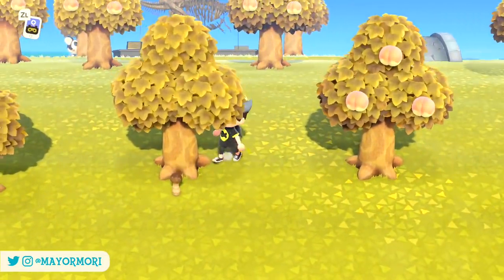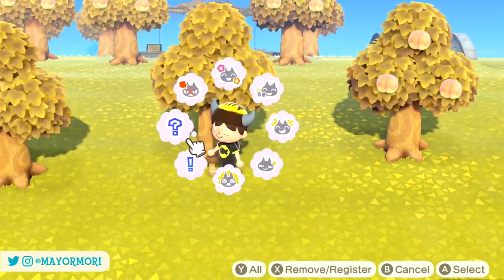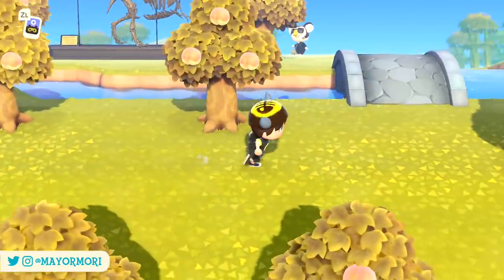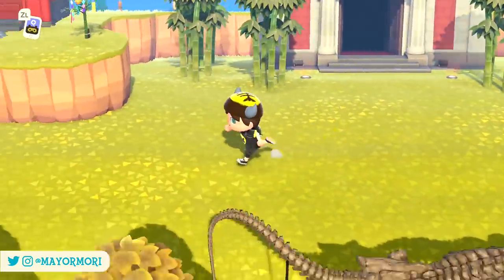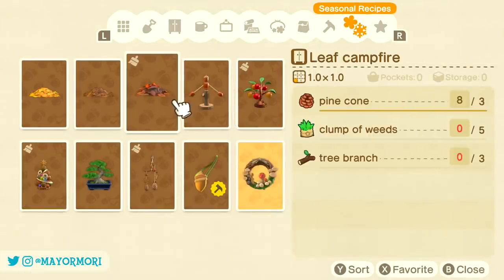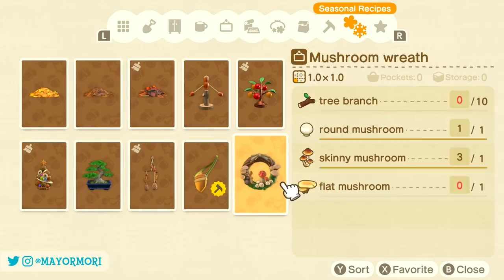Finding DIY recipes during a seasonal event usually ends up with getting a bunch of duplicates before finding them all. A good tip is to save any you find so you can trade them with friends or others who may have duplicates of the recipes you're looking for, because it can be quite annoying trying to track that last recipe down. Before we take a look at all of the available items, if you want to keep track of the recipes you've learned so far, simply open the Nook Phone and check the seasonal tab in the DIY recipes app, as it lists any recipes you already know.